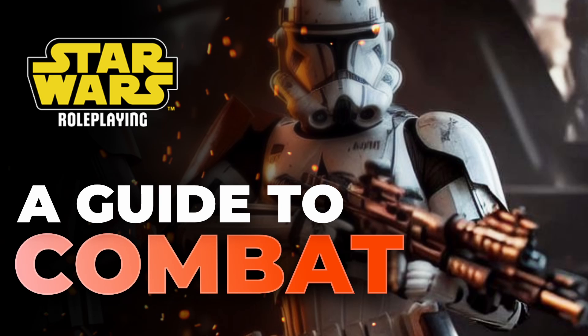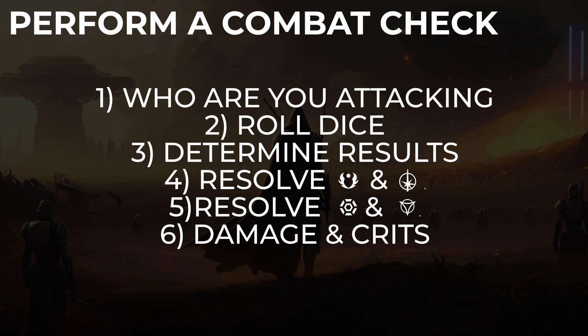The brief version is: you decide who you want to attack, you roll the dice, you determine the results, then you resolve advantage and triumphs, then you resolve threat and despair, and then you calculate damage and apply any potential critical injuries.